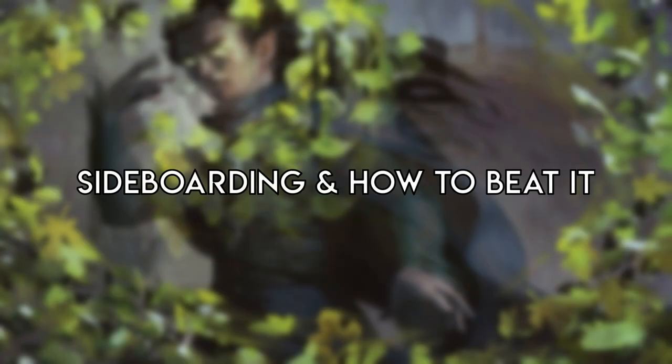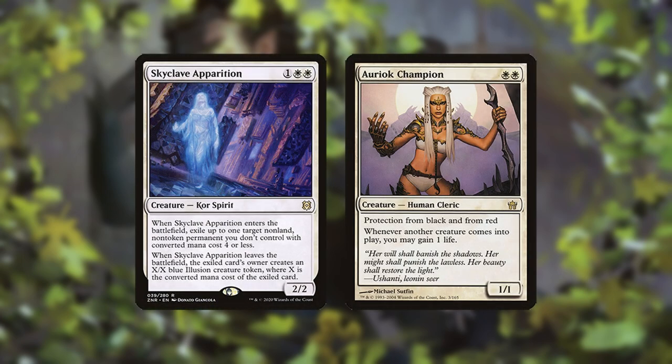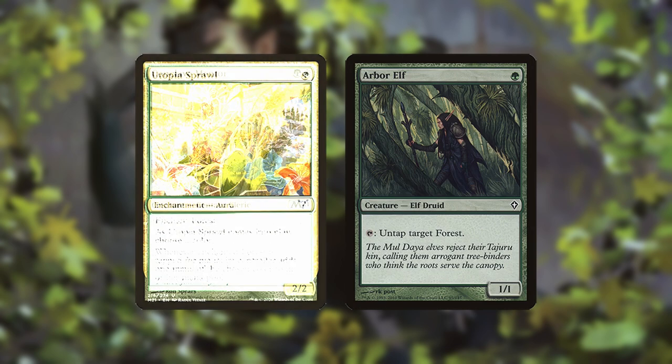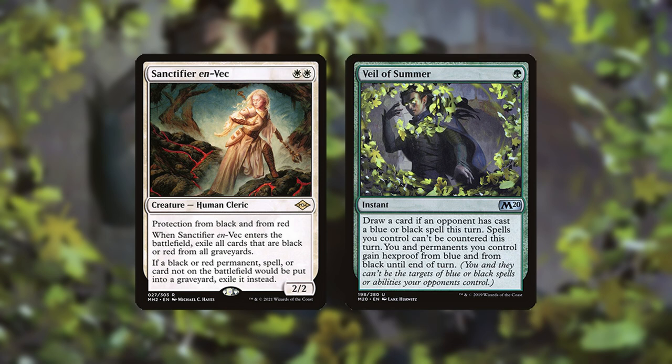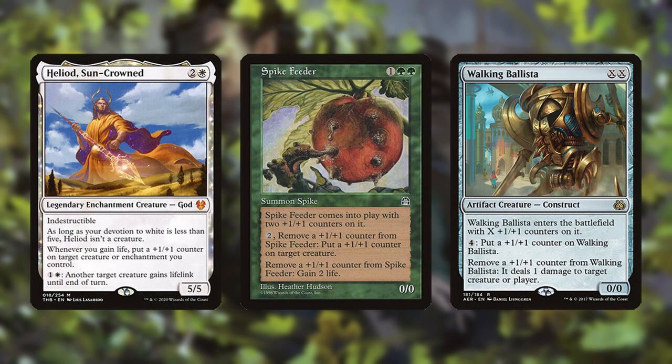Sideboarding and how to beat it. The least valuable cards in a given matchup are typically Skyclave Apparition and some amount of Oriok Champions. Between Champion and Mentor, Mentor is usually the better card. You can also cut Arbor Elf and/or Utopia Sprawl in grindy matchups with a lot of creature removal. The sideboard is a mix of hate cards and protection. Since all of the deck's combos involve creatures, instant speed removal is a good way to fight it.